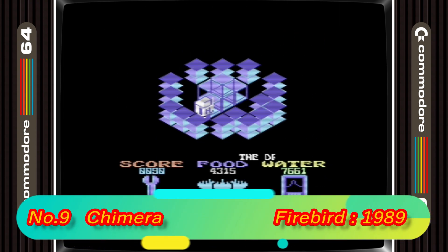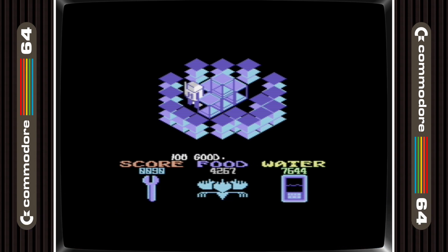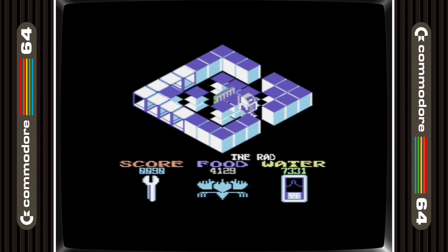Chimera is in 9th position. This is a super hard isometric game from Firebird. It has some of the fastest isometric action on the C64, and once you figure out what to do it's a great game. It also has the added treat of a Hubbard intro tune and some really creepy voice sounds which on first play may scare you.